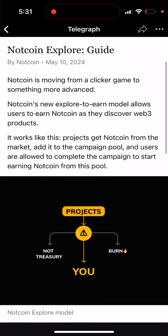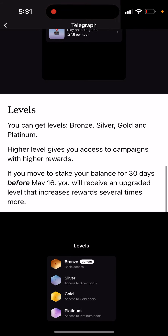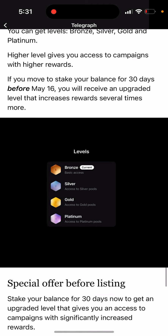Users are allowed to complete the campaign to start earning Notcoin. You can get levels: bronze, silver, gold, and platinum. A higher level gives you access to campaigns with higher rewards. If you stake your balance for 30 days before May 16, you receive an upgraded level that increases rewards several times more.